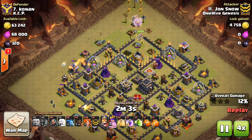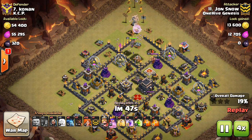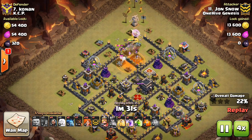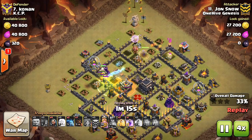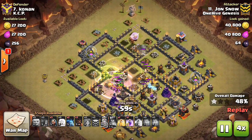Sometimes on a queen walk, you plan on using a rage to keep up your queen. At a similar time, you plan on using wall breakers to let her enter the base. So why not drop the rage a little bit earlier and let the wall breakers get the benefit of it. This way, it requires less wall breakers and they have less of a chance of getting shot down because they'll move quicker.